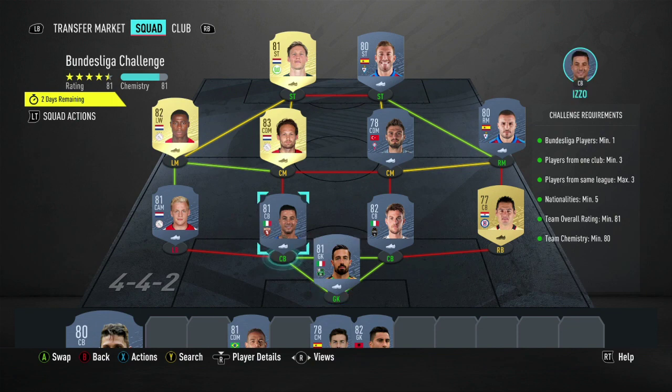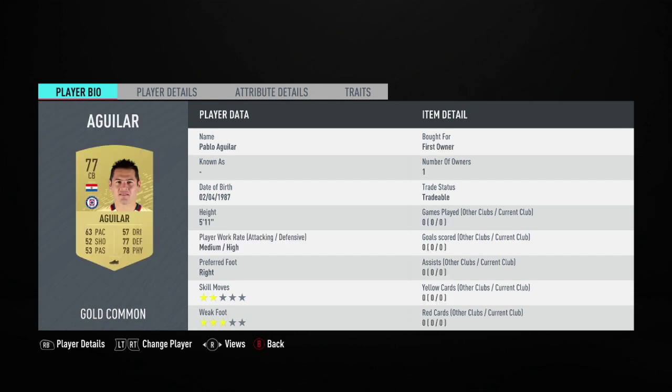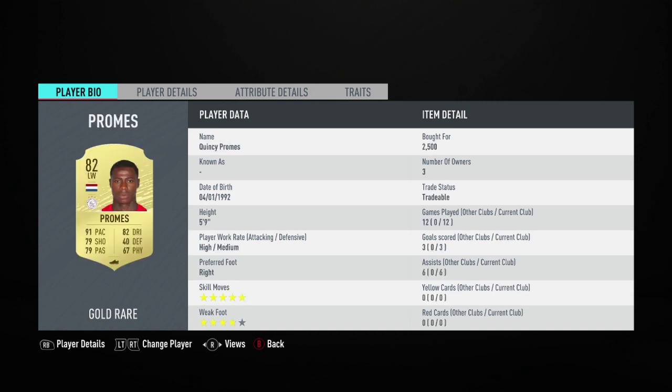You do need minimum from 3-4 clubs. We've gone with Ajax — Promes, Blind, and Van Der Beek. We've got a triangle because it's max three from the same league. Consigli. We've got this random dude at right back — you can just put any non-red gold there, pretty chill. Regani and Izzo. Then we've got Van Der Beek, Pedro Leon, Yoxalu, Blind, Promes, Enrich, and Wegos.